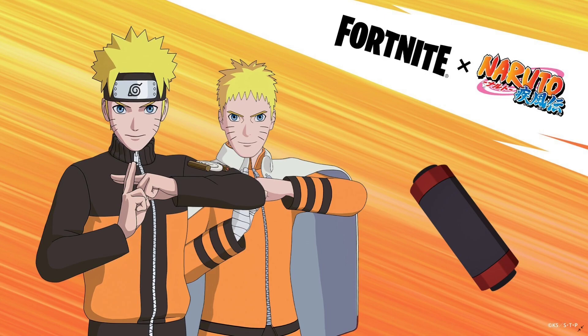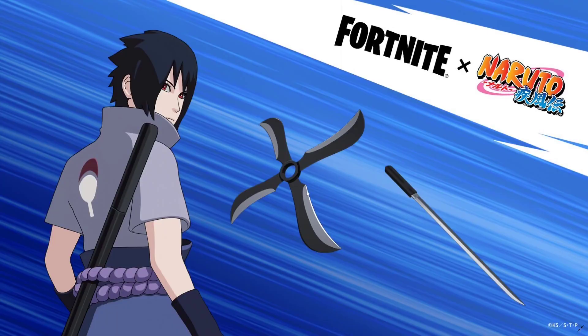For Naruto we're getting two styles — we're getting an actual Boruto-like Hokage Naruto style, which is absolutely awesome. Then we're getting the scroll right here as a backbling. Next we have Sasuke with the windmill shuriken as a backbling and the katana as a pickaxe.